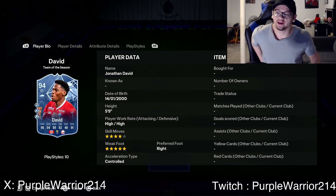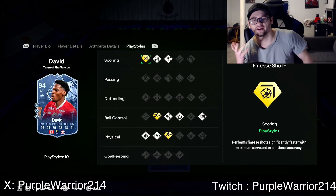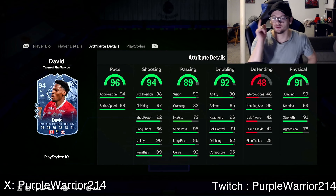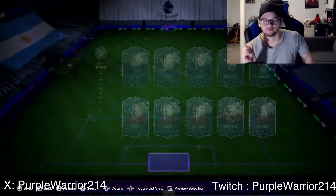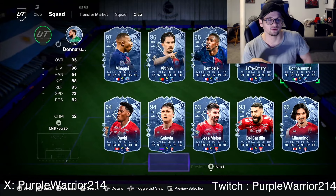Jonathan David — four star, five star — has Rapid, Finesse, and Trivela. Those are the play style pluses I'd have liked on Obameyyang. Great shooting, great pace, great physicals, great heading. Passing is more than good enough for a striker, dribbling is very good apart from balance. He is going to be a monster — this is one of those cards that just has aura in game. He is going to be a problem every single time you play against him. Donnarumma got Team of the Season for goalkeeper.